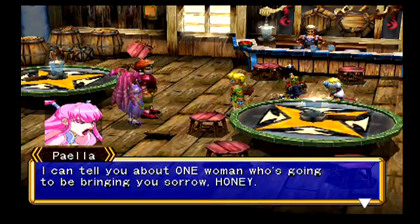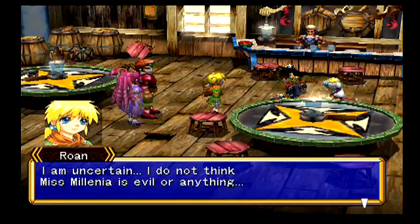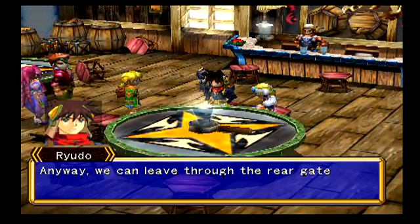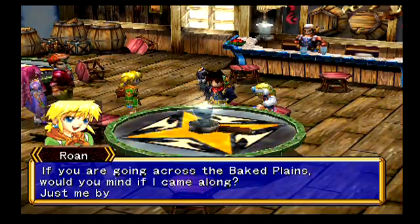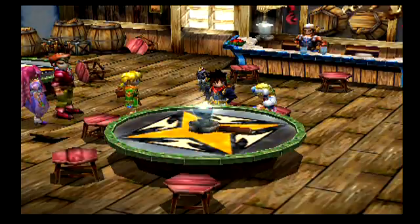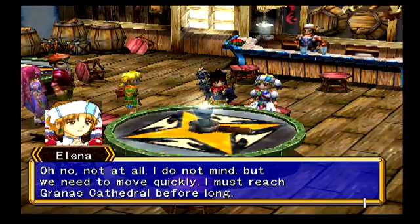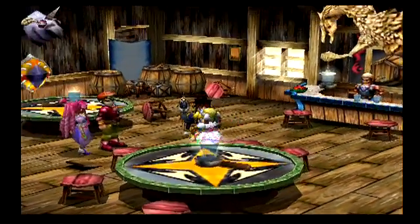I can tell you about one woman who's going to be bringing you sorrow, honey. What are you going to do, Rowan? I am uncertain - I do not think Miss Millennia is evil or anything. Anyway, we can leave through the rear gate now. Unless you have some more missing jewelry, Rowan. If you are going across the Baked Plains, would you mind if I came along? Just me by myself is kind of lonely. Elena, you probably don't want him around. Oh no, not at all, I do not mind. But we need to move quickly - I must reach Granis Cathedral before long.